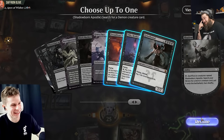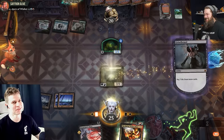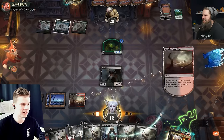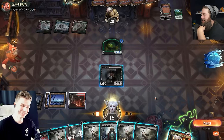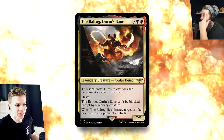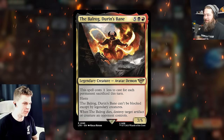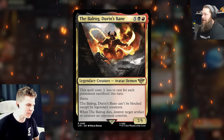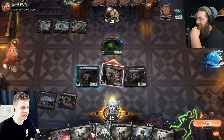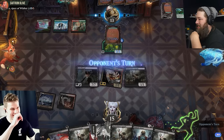It's going to be the Grisly Daddy — there it is. Seven-seven, flying lifelink. Pay seven life, draw seven cards. Why not? I'll play a fast land and make a 2/2 slime, then probably die to a demon. Let's activate Shadowborn Apostles — sacrifice six creatures named Shadowborn Apostle, search your library for a demon card and put it onto the battlefield. Here's my commander: The Balrog. It costs one less to cast for every permanent sacrificed, so it only costs two mana now. Can't be blocked except by legendary creatures.